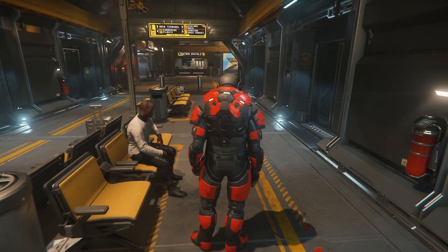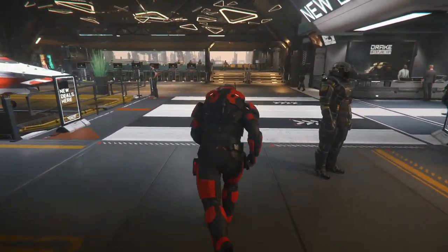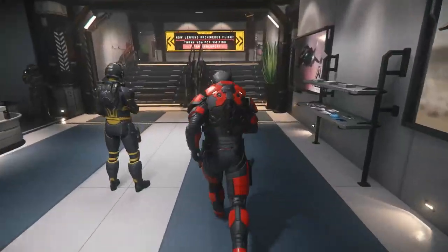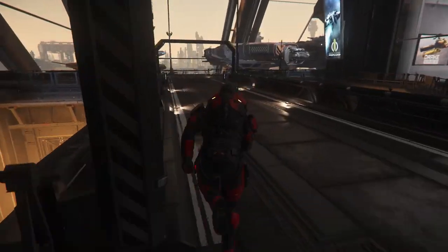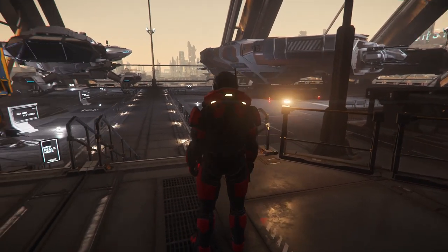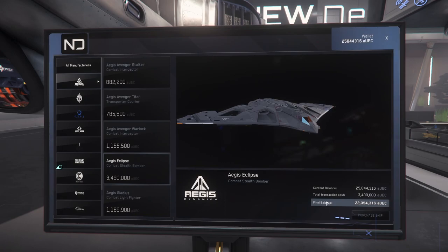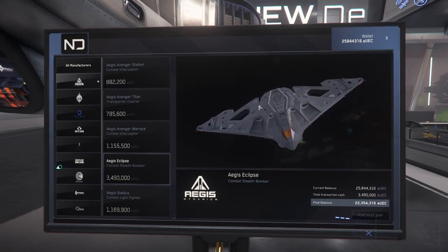If you've just gotten out of the elevators and don't know where to buy ships on Norval, let me show you. Run out of the elevators, hang right, and there are the terminals where you can summon your ships. Hang another right and we're looking for New Deal — that's the name of the ship shop. Walk over the bridge and you can have a look at some ships. There's the Hammerhead, which we were saving up for. But I've gone a bit ship crazy and started buying ships left, right and center.